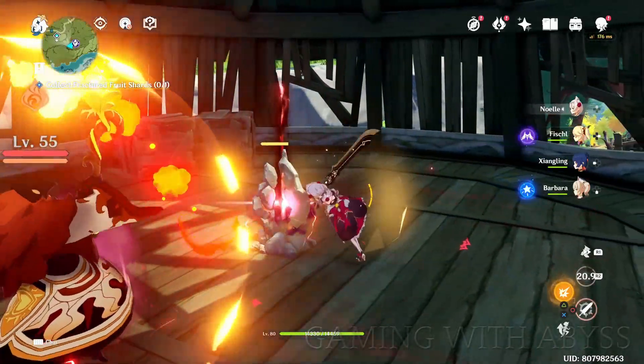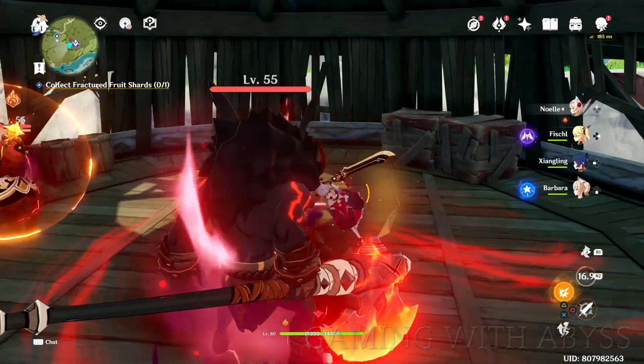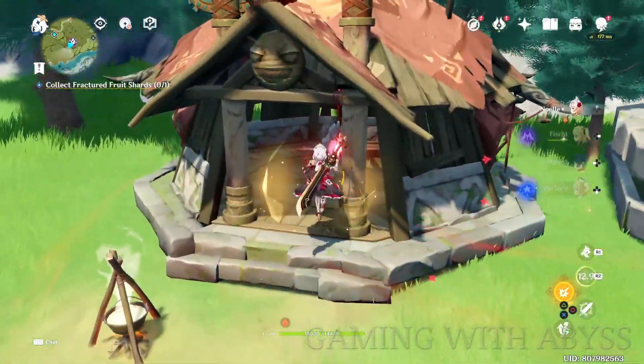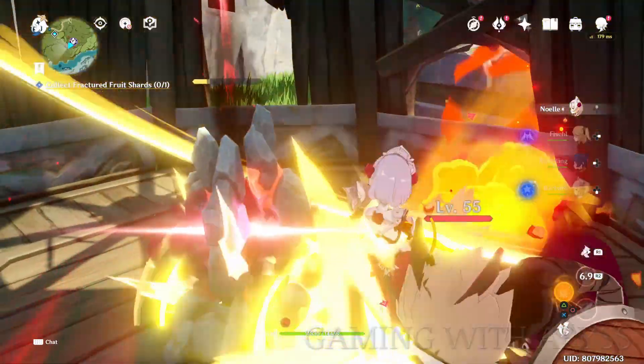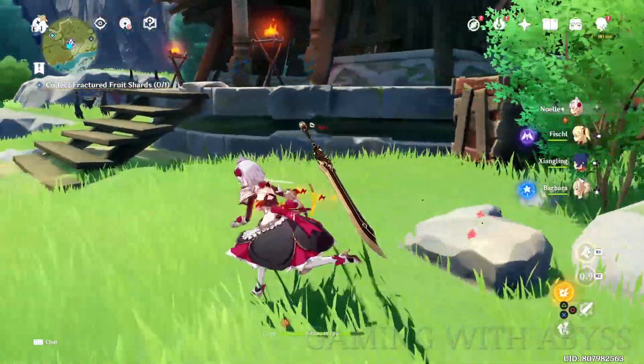It's kind of like — the easiest way to put it is, it's like doing your daily commissions. You're going to go to an area and defeat a bunch of enemies. Once you defeat all the enemies around that area, you'll be able to reclaim the fruit fragment. The enemies will be buffed when you get to that area, so you want to look for the mutation stones and destroy them.